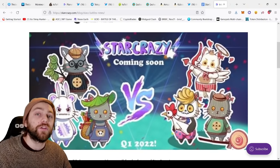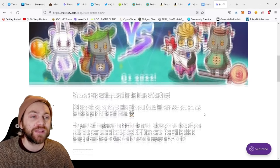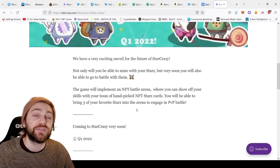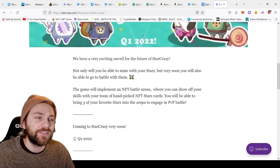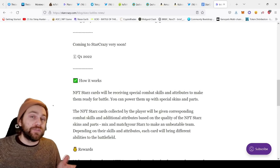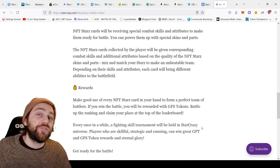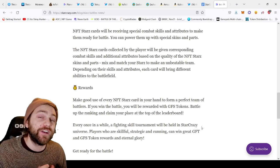On top of planets, PvP is coming in Q1 2022. You'll not only be able to mine but also battle. The game will implement an NFT battle arena where you can show off your skills with a team of hand-picked NFT star cards. You can bring three of your favorite stars into the arena for PvP battle. Picking these up now before NFT card battling launches — when it comes, that could increase demand. If you win battles you'll be rewarded with GFS tokens, and there will be leaderboard rankings and fighting skill tournaments.